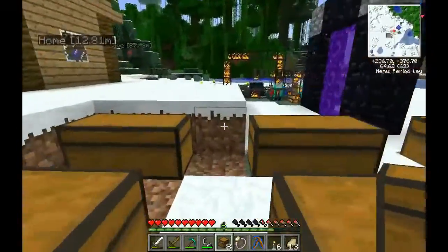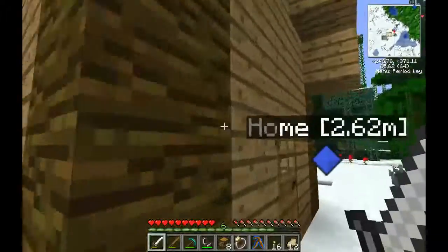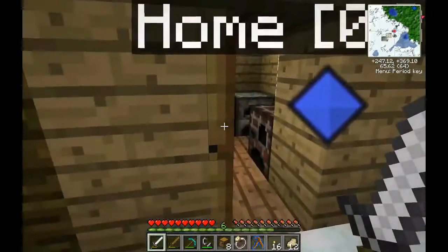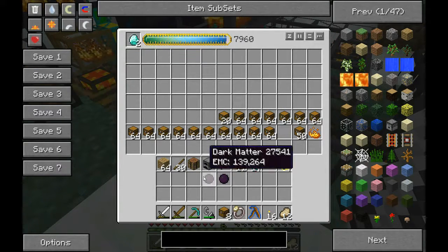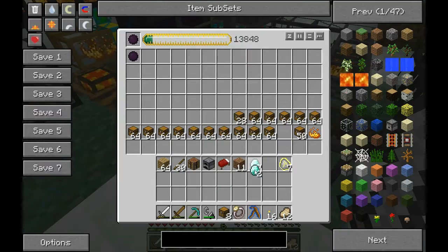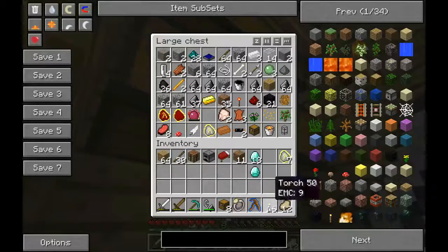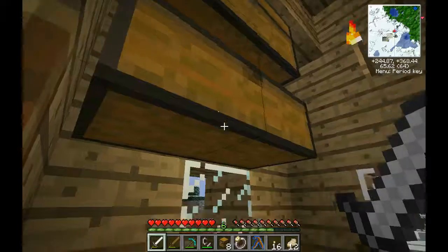I'm going to go get an axe and fix this. I'll get a diamond axe — I'll have to EMC up some diamonds. And then dark matter — one, two, three. And then one more for a shovel.